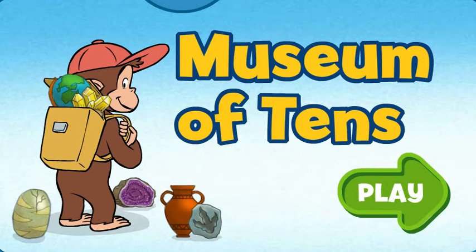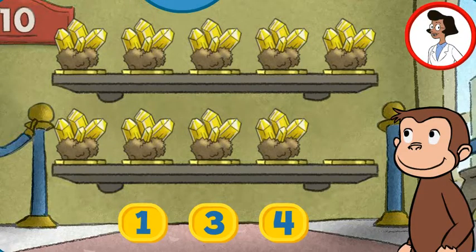Click the green button to start. Welcome to the museum. Each exhibit should have 10 things, but some are missing. Click the number below to tell George how many more things are needed so that 10 are on display. Here we have nine things. How many more do we need so that we have 10 all together?